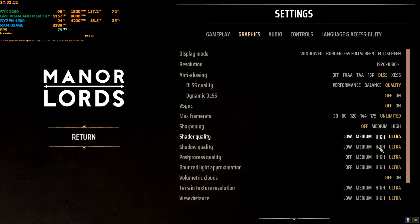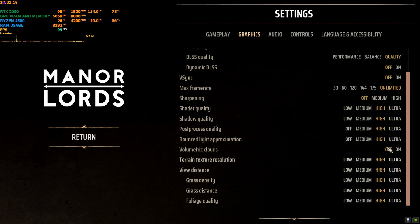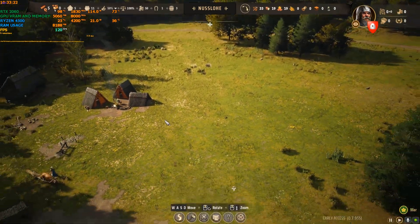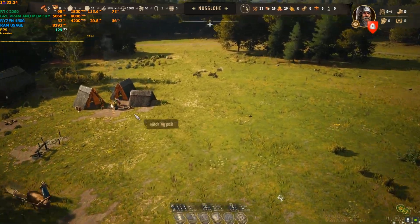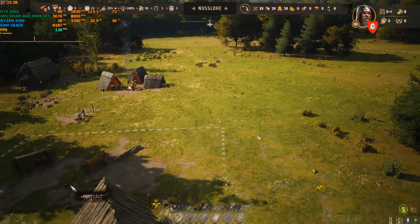If you switch to high settings with this FSR3 mod, we can see how much more we get. Ultra is super intensive on FPS, but on high settings we're getting around 130 FPS, which is buttery smooth.